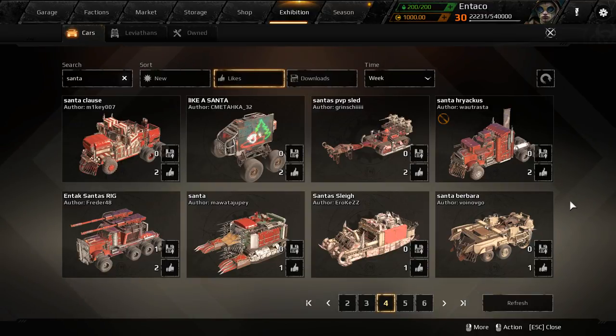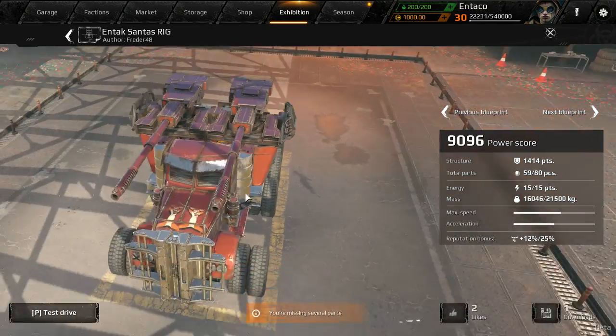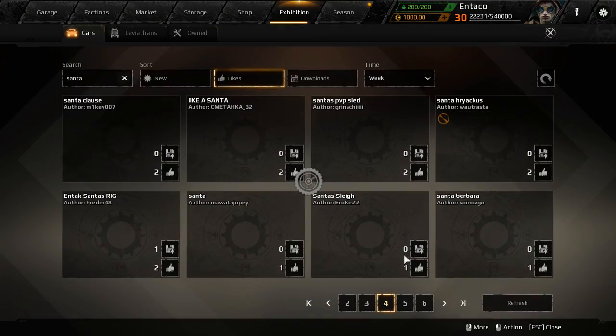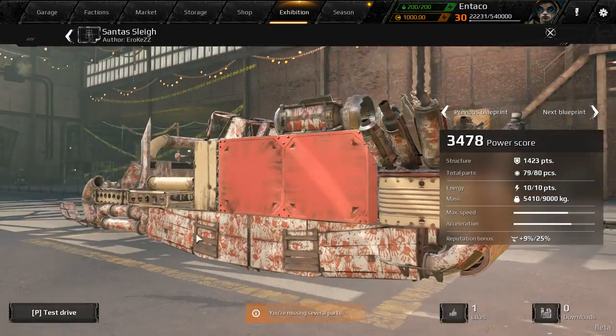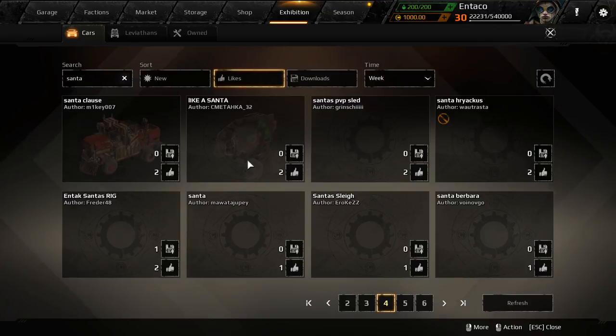Today we're back in Crossout and today's video is going to feature a whole bunch of stuff from the Christmas update, like the icebox cabin and a bunch of builds I'm going to find in the exhibition. Like this one right here - it's called Intact Santa Rig by Fredder 48. Look at this thing, it's freaking awesome. There's also another build with boosters that looks pretty sweet - it's like a freaking sleigh, a race build!